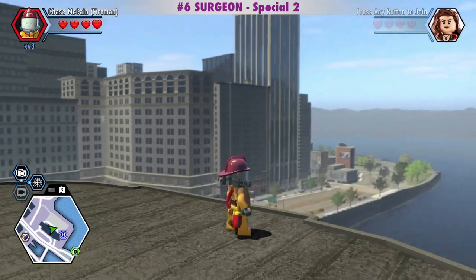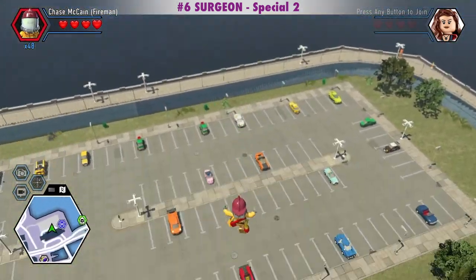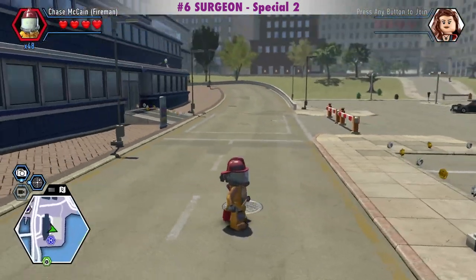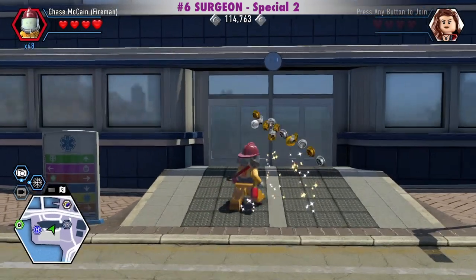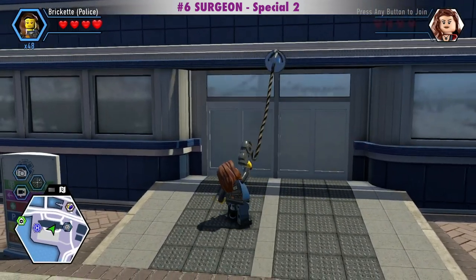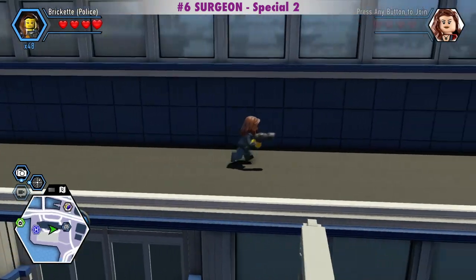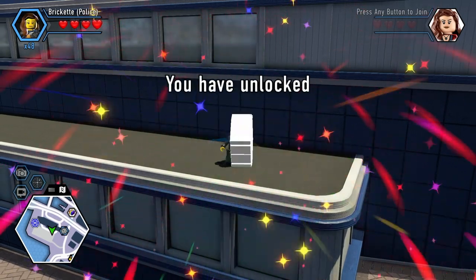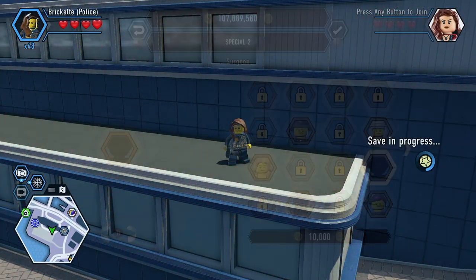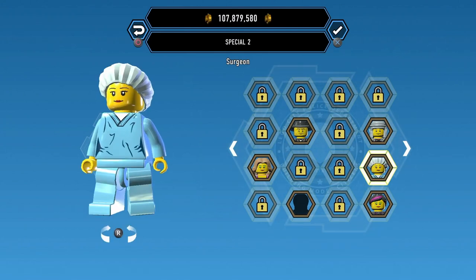The Surgeon character token is in the back of the hospital by the parking lot. I'm on top of the hospital right now, so I'll just jump down. The Surgeon is a Special 2 in the Civilian category and costs 10,000 studs.